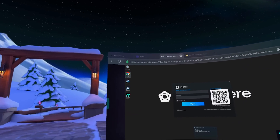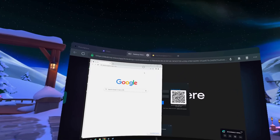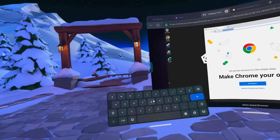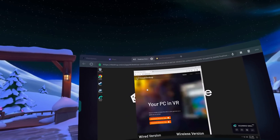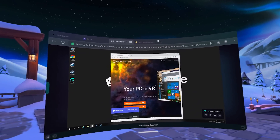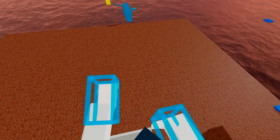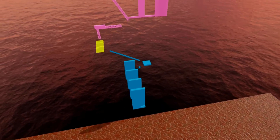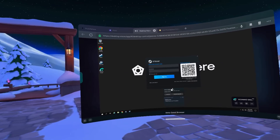Because most of you watching this are not going to have a PC to be able to sideload that Plutosphere application, we're actually going to go ahead and download Virtual Desktop — just so that, like I promised, we do everything on the Quest itself. Once we're here, bring up the keyboard and search for 'Virtual'. Download the streamer app for Windows, then click on it once it's downloaded to install it to your Plutosphere machine. That's going to install Virtual Desktop on our computer, which will then allow me to close Desktop Vision and use Virtual Desktop to connect to the machine.